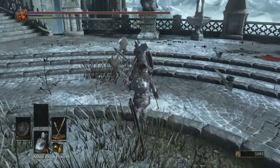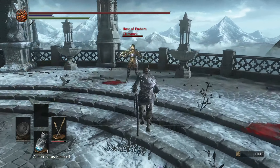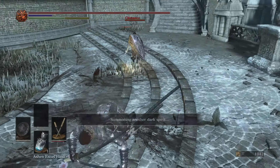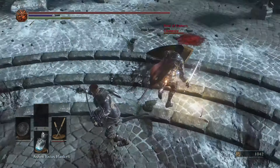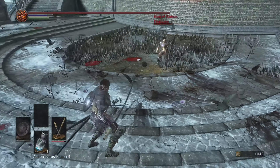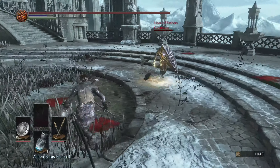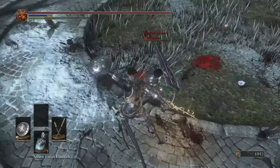Right here I was facing my opponent just outside of range of their attack, charged the R2, and released it at the end of their animation so I'm safe. You really have to know your timings on weapons, so be very careful — you could very well release it early and have the same thing happen to you.